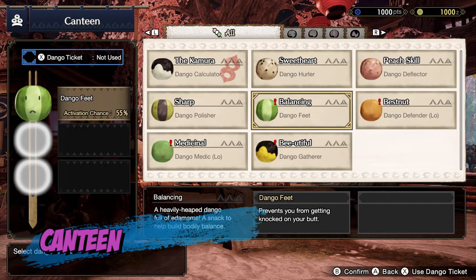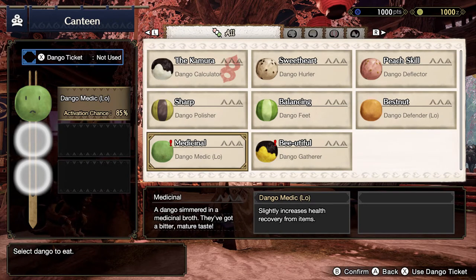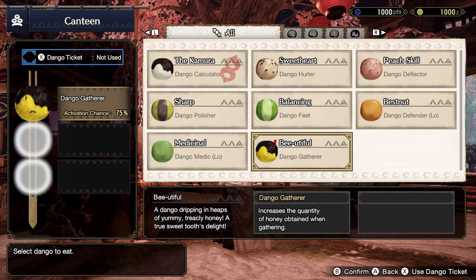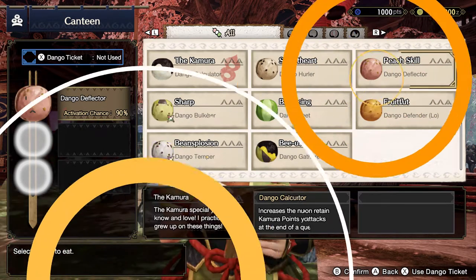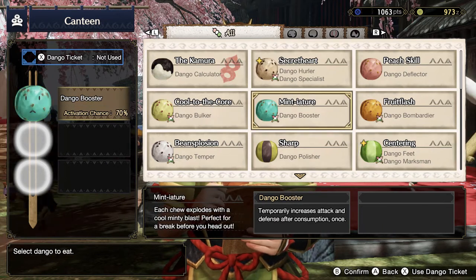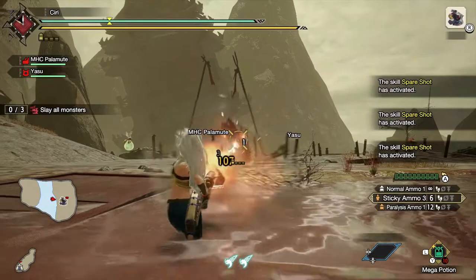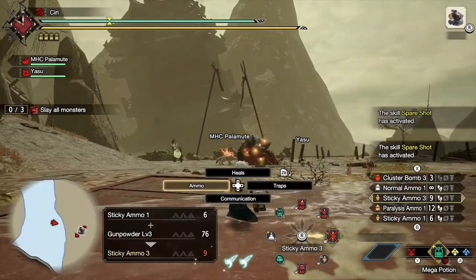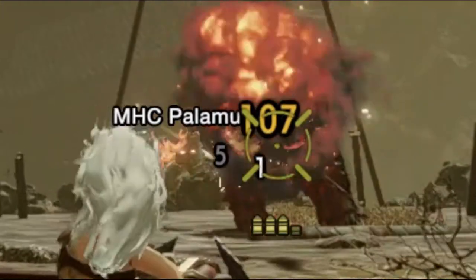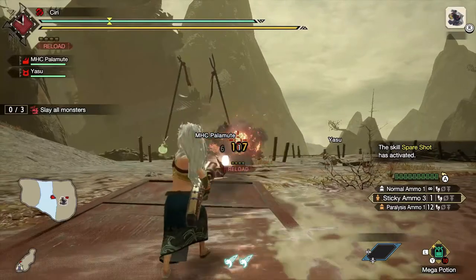Before you embark on a hunt, make sure to drop by the canteen and eat up. This will not just give you an extra 50 health and stamina but also some really nice buffs. These buffs depend on what dongos you eat. You may unlock more dongos by completing various quests and gathering special items out in the field. When playing in an online lobby, dongos unlocked by other players will also show up in your canteen. I recommend eating for buffs as per your weapon type — for example, eating for slugger and bombardier will stun the monster and increase your sticky damage.